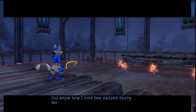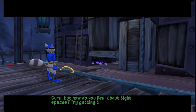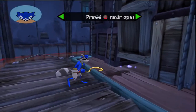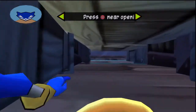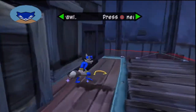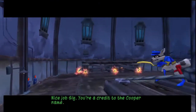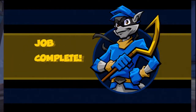You know how I love the second story work. Sure, but how do you feel about tight spaces? Try getting through the small opening of that wall. Hit the circle button when you're close to crawl inside. Let's see if I can squeeze in here. I love how Bentley just has all these contraptions — he's got like a house that just plopped down out of nowhere. Nice job, Sly. You're a credit to the Cooper name. Why, thank you, Mr. Bentley. I do feel pretty good. Job complete. Booyah!